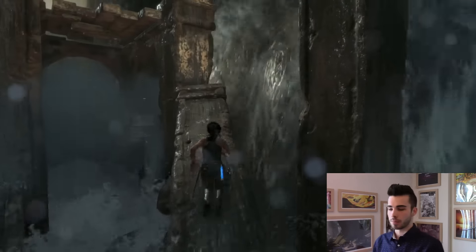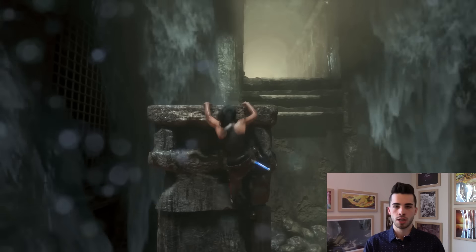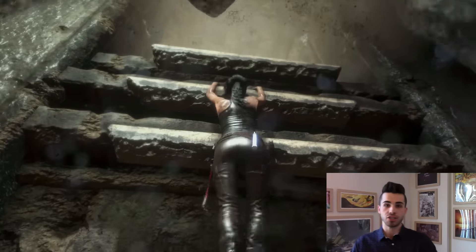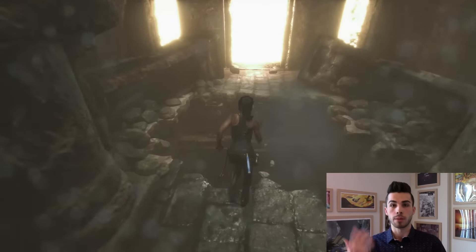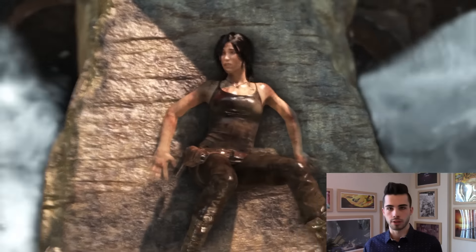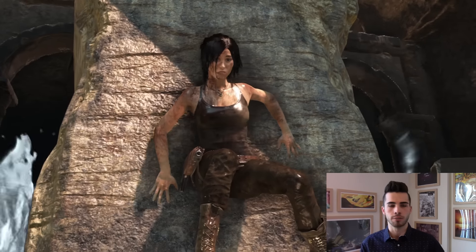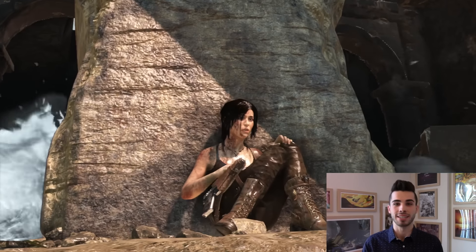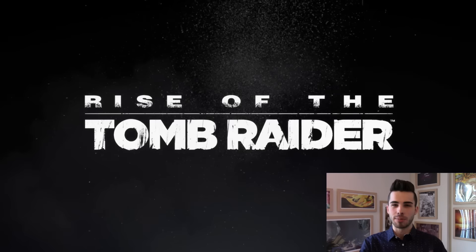I'm excited to have that puzzle solving element in Tomb Raider, because I don't want it to just be all action, all guns all the time. This section took place in Syria. The guy from Crystal Dynamics, Rich, explained that there are two main locations in the game: Siberia, which is the main location where the game starts, and Syria, which flashes back to show the Prophet's Tomb and the backstory of how Lara got to Siberia. Siberia is what you saw at E3, and most of the game takes place there, with many different environments — forests, mountains, everything. I'm really excited to explore these big open environments, take on the challenge tombs, and see the progression of Lara's story. The way he put it, the game is about woman versus wild — Lara accepting her destiny as the Tomb Raider and adventurer.